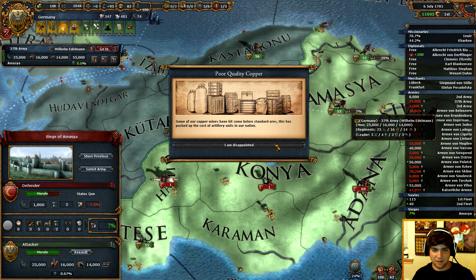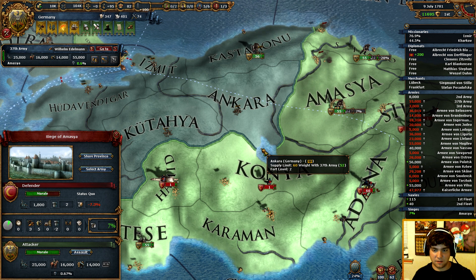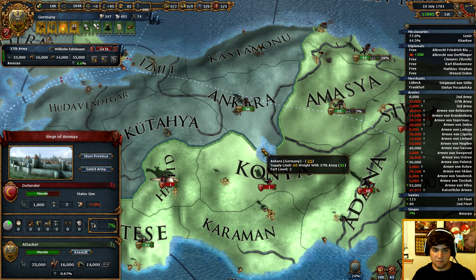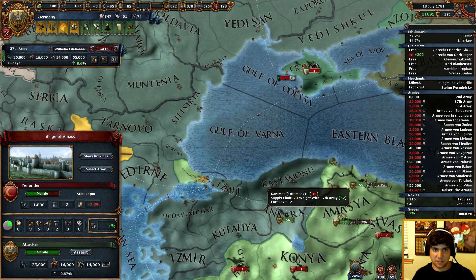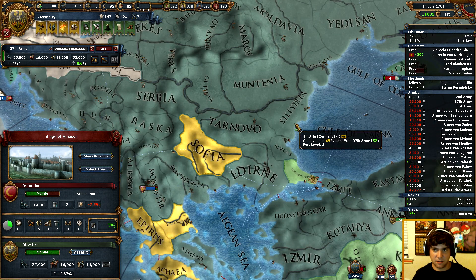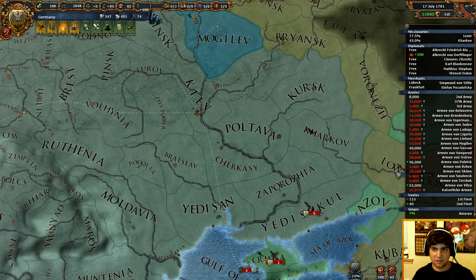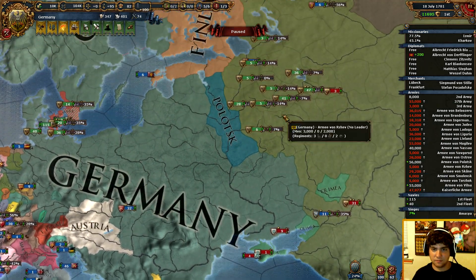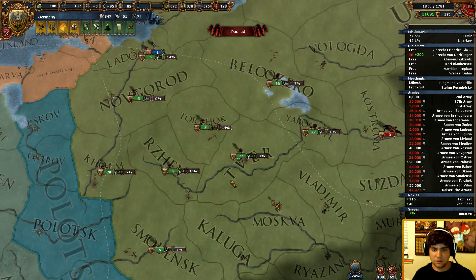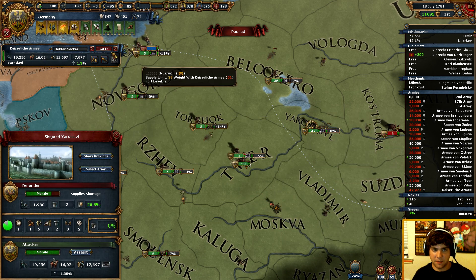Now we're just going to chill here. I am disappointed. Very disappointed. At least if we just stand here, they're basically not going to be able to harm us. Why must you lag so, game? I think we're going to go hit the button on Muscova.